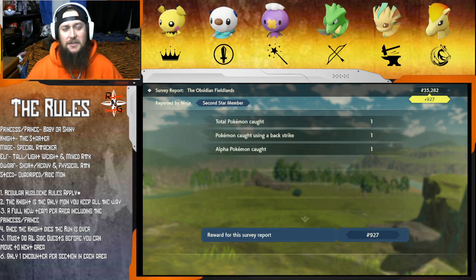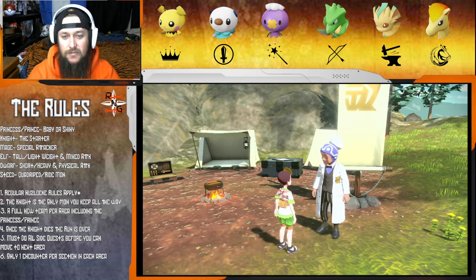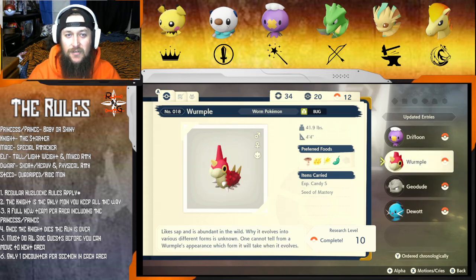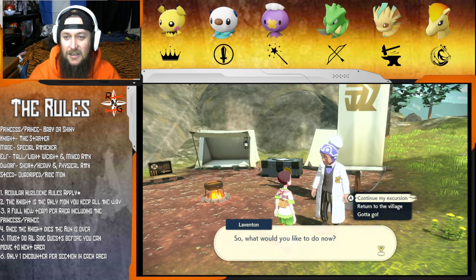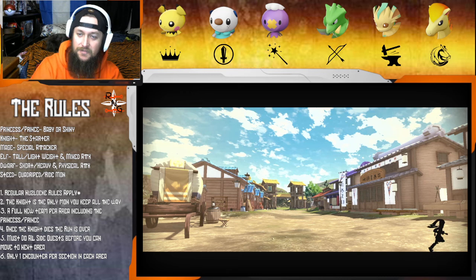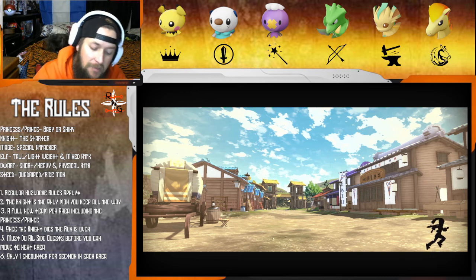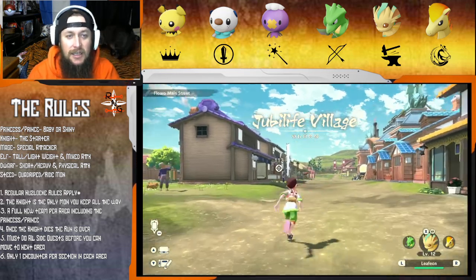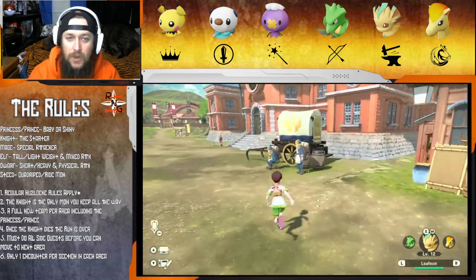There's a lot of things we gotta do in the city so might as well. We're actually close to getting to that third star too - we can change our outfit, which means we'll need to buy some stuff and then we can wear it and change it out.